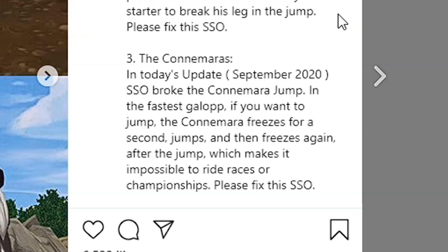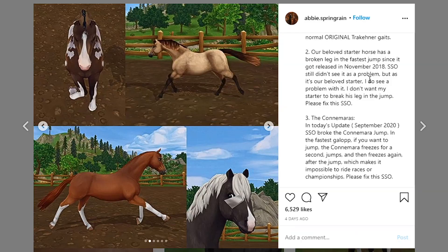The next one is the Kandemaru. In the September 2020 update, Star Stable broke the Kandemaru jump. In the fastest gallop, if you want to jump, the Kandemaru freezes for a second, jumps, and then freezes again after the jump — which makes it impossible to ride races or championships. Please fix this, Star Stable. I need to try that out, I didn't know about that.